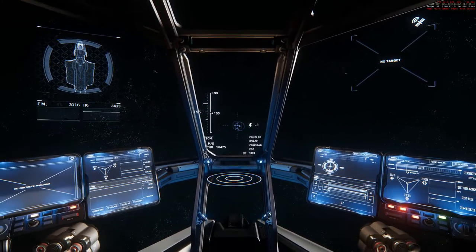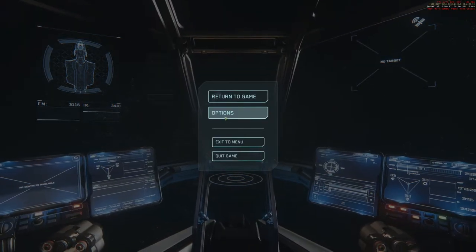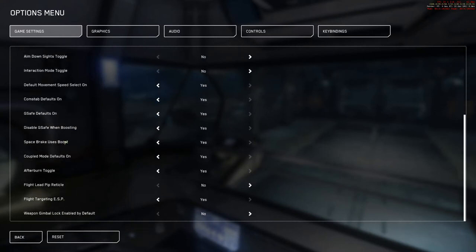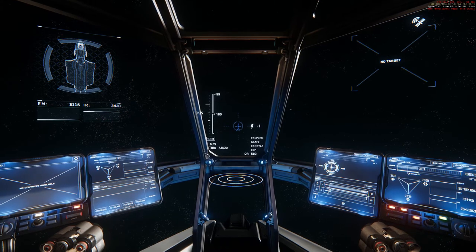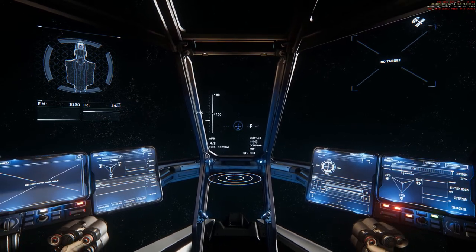How to fix this - it's actually very easy. Go to Options, Game Settings, and Afterburner Toggle. Now, Afterburner Toggle is already on, but it still doesn't work. Turn it off and then turn it on again. Now I'm hitting the afterburner button but I don't hold it.